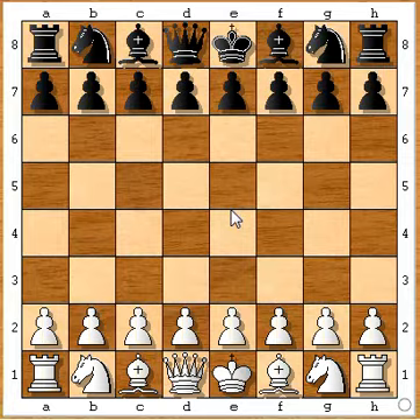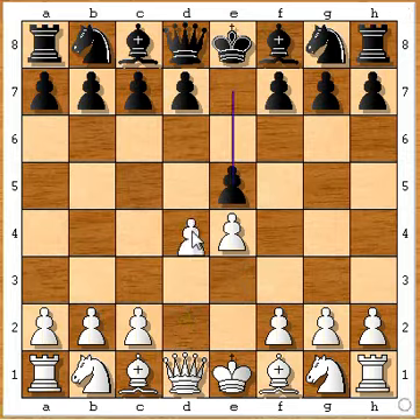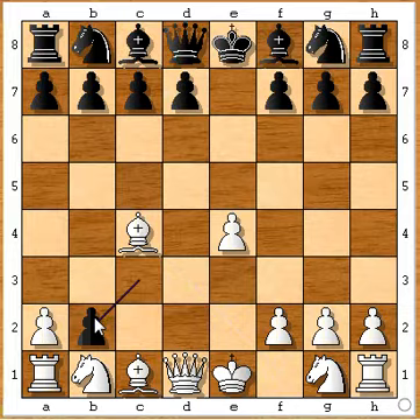Lindheim had white pieces and he started with e4, e5, capturing towards the center, c3, and the Danish Gambit. Now, not taking with the knight but developing the bishop, black continued to capture the pawn.